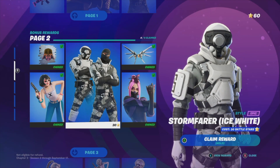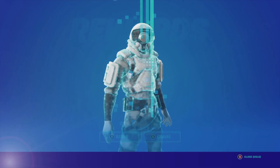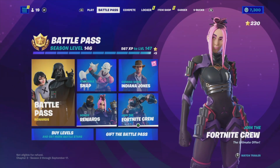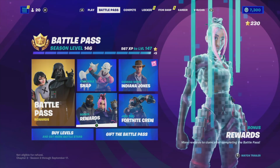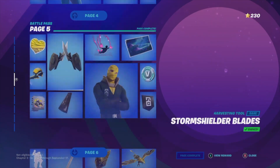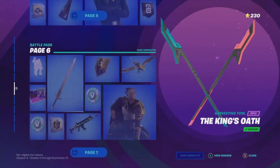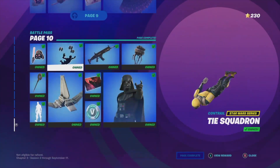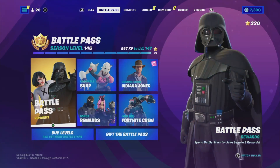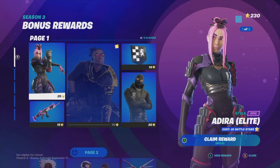Hey guys, today I'm taking a look at your battle pass bonus rewards. Our second tab will say 'Battle Pass' — from there we can go and look at our bonus rewards. In order to go into bonus rewards, remember to go all the way and claim every single thing. That way you won't run into any problems, as long as you can claim every single page up to page 10. Once you've done that, you won't have problems claiming any bonus rewards.